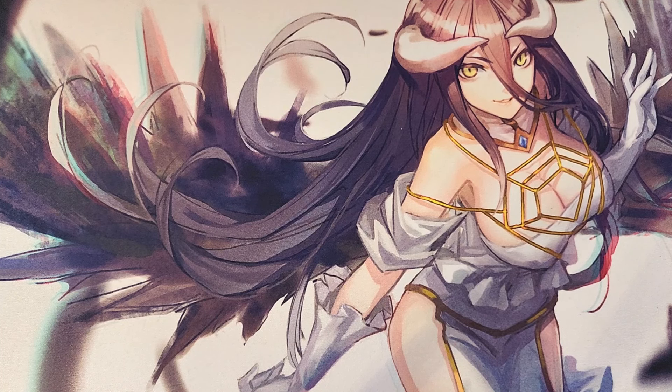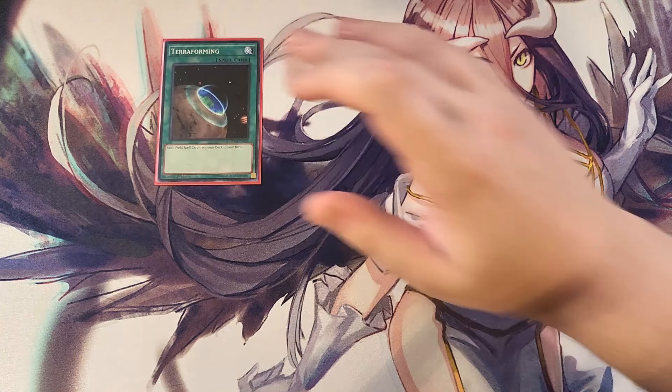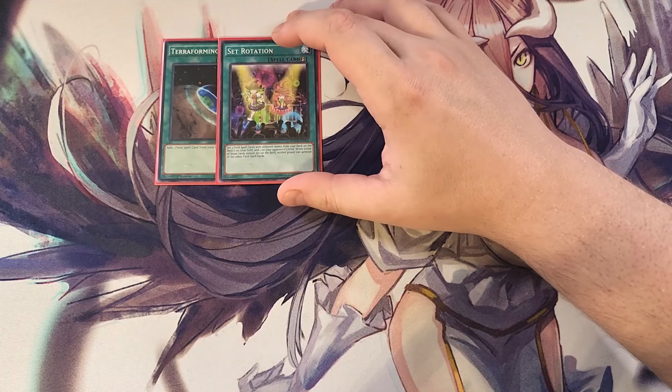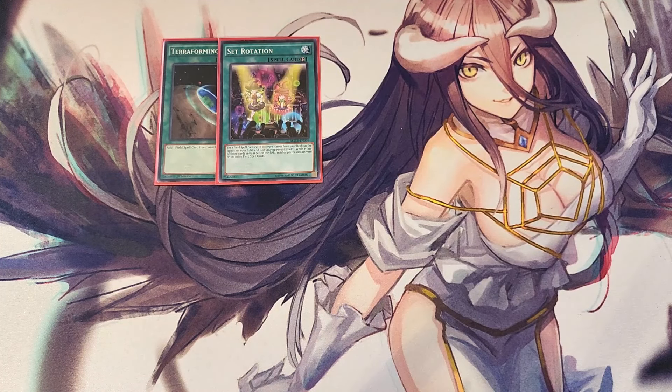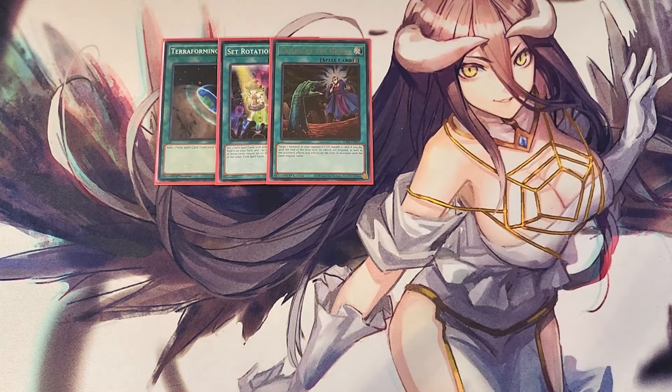For the spells, we start with a single copy of Terraforming. Terraforming is really important as a one-of because you want to get to your field spell as quickly as possible, since the field spell enables the full FTK combo. We also play a single copy of Set Rotation, which is amazing because it helps us get our field spell while also giving our opponent a field spell. We play a single copy of Called by the Grave, which is very important to stop your opponent from hand-trapping you while you're going in for all of your plays.